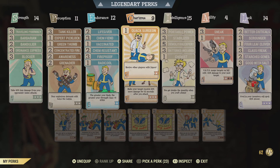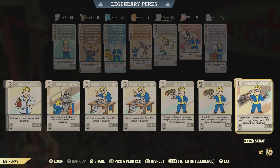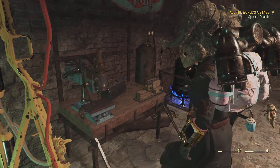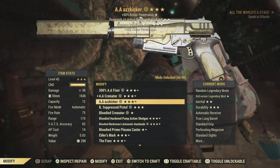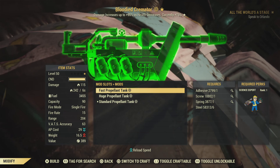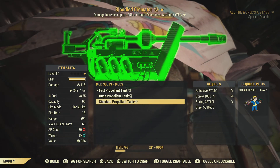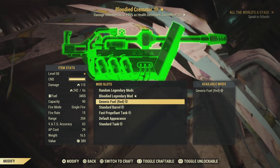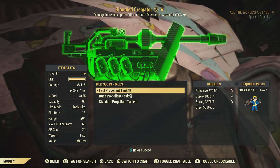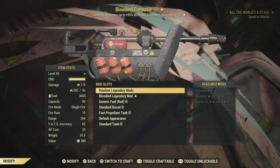We need Science Expert to modify this. Standard tank barrel — oh, default. Nothing we can do.